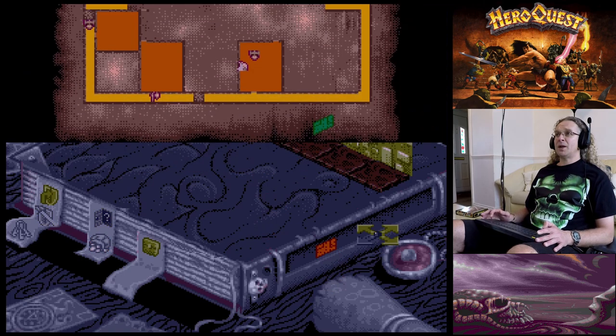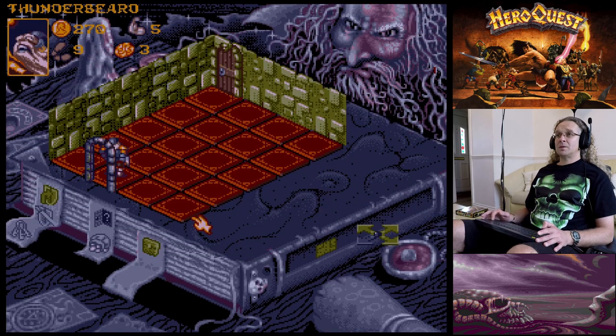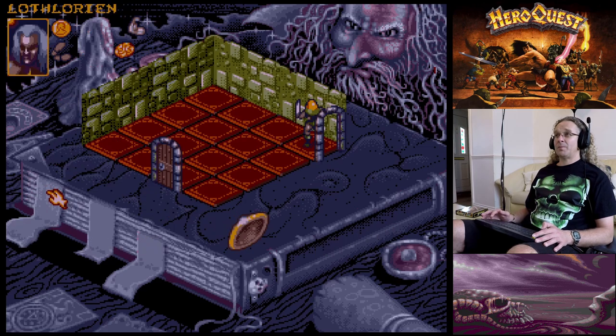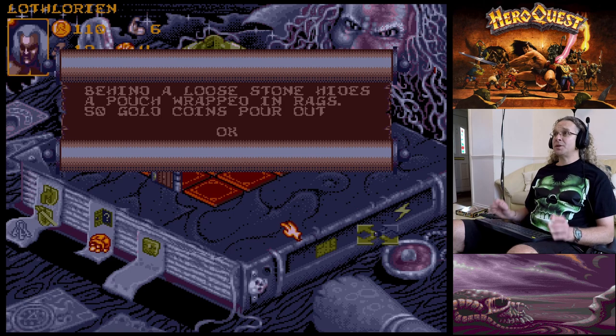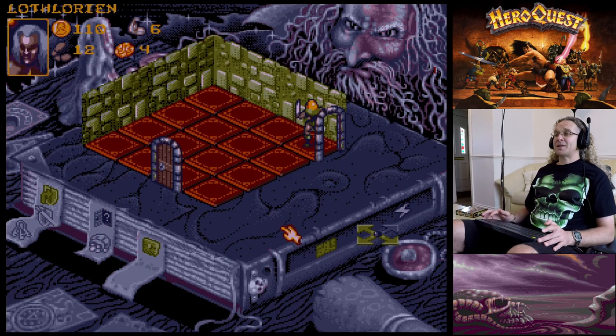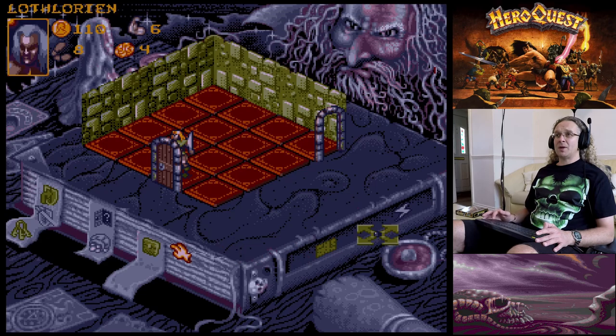There's nobody in that room so we're okay. I'll search for traps on the next turn. Searching for gold with another character - 'Behind a loose stone hides a pouch wrapped in rags, 50 gold coins pour out.' Lovely! I need to search for traps before entering that next room.